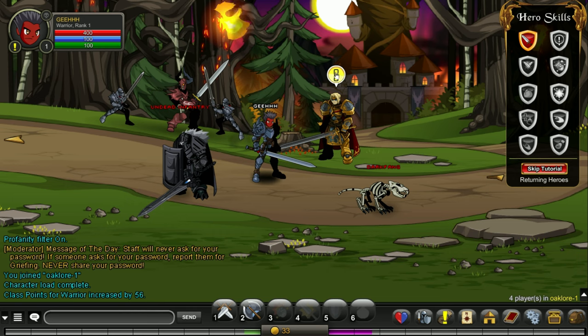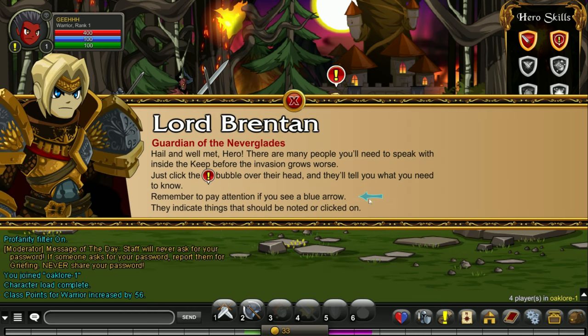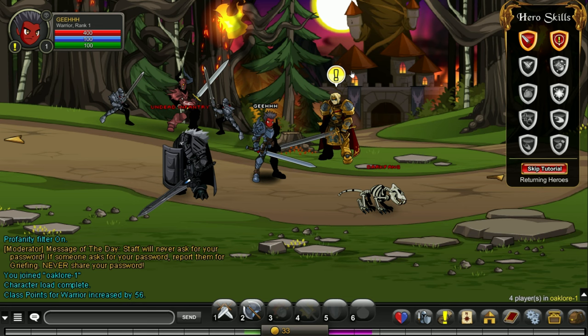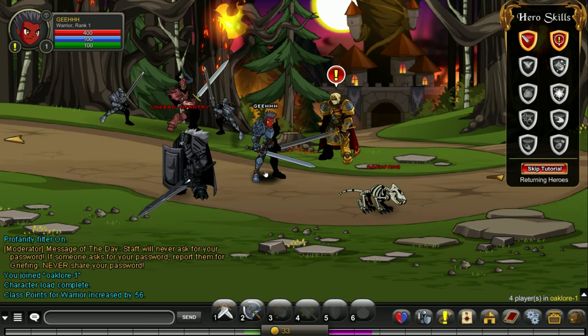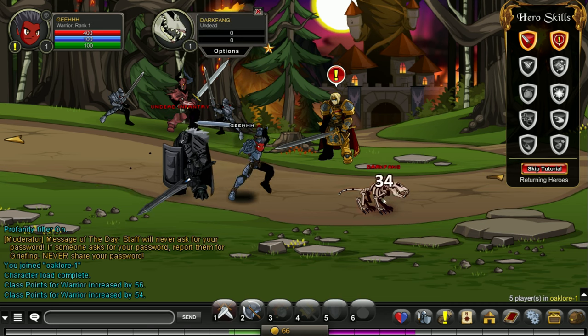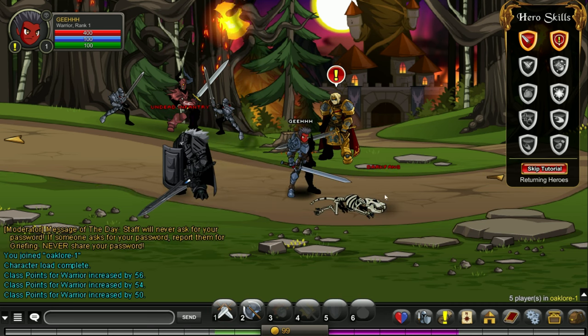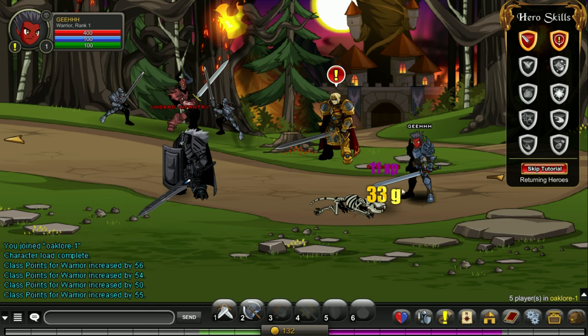Let's attack this infantry — boom, we got some gold. Attack this dark fang — we got more gold. This is the tutorial part. Let's proceed. They're mainly just talking, not really progressing the story. Oh, a bone berserker — let's attack it. Boom, one shot! There's another player over here.